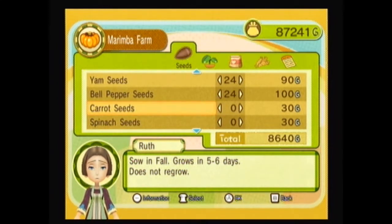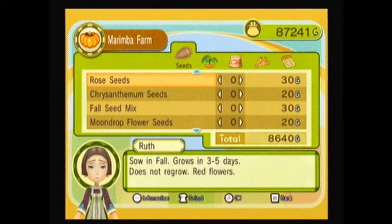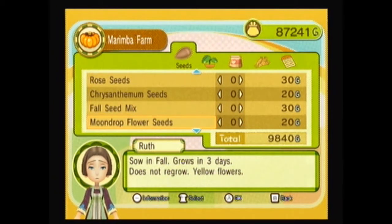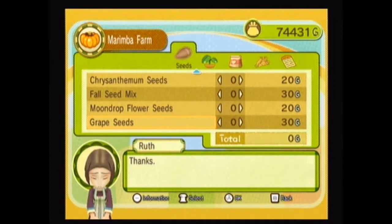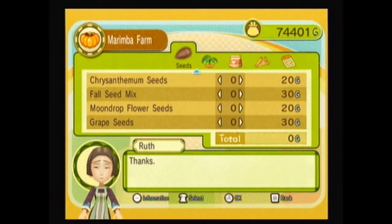That gives us four crops, so we have room for one more. Carrot is basically the only other thing to consider, or a flower. Let's do blue mist flower seeds because that is classic Harvest Moon — special shout out to anybody who can tell me what Harvest Moon game blue mist flower seeds first appeared in. We're also going to get grapes for the other field, because grapes don't grow out of the ground — they grow on a vine.